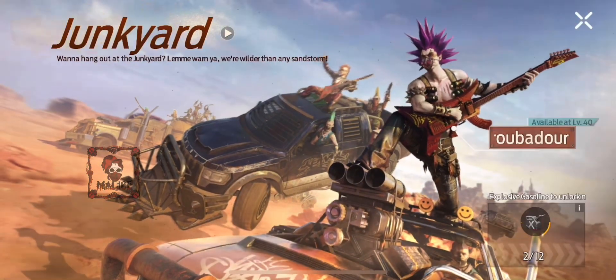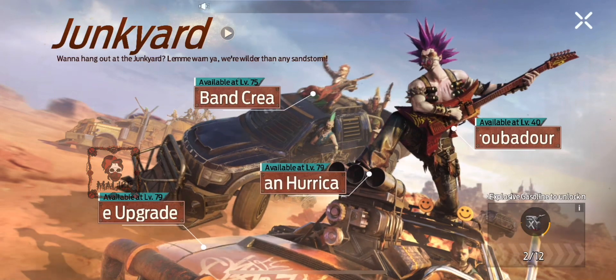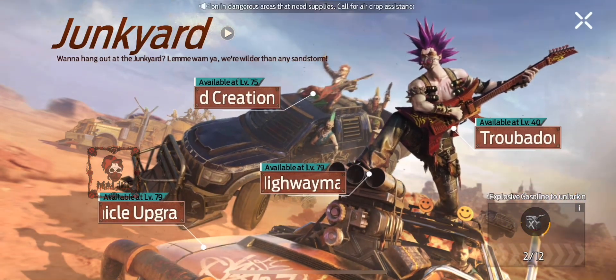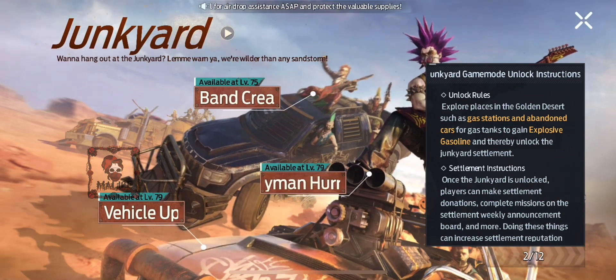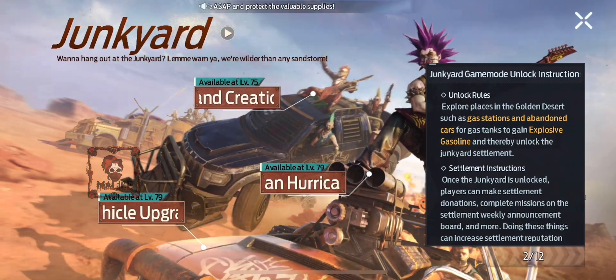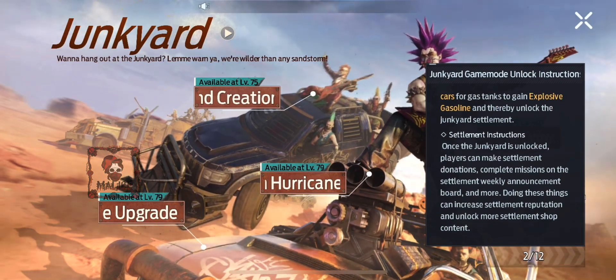This is where you need the gas cans. If you look at the bottom right, you'll see I only have two out of the 12 that I need on me — I have some others at my base but not 12. It shows the rules here and that you need the gas cans.